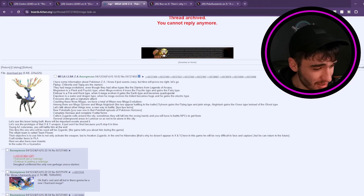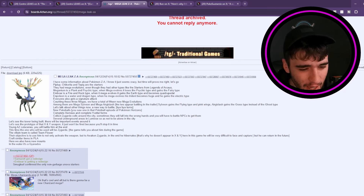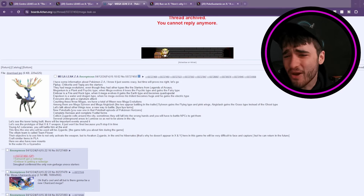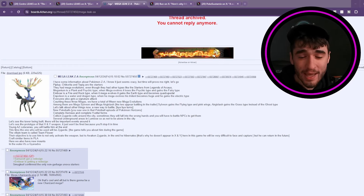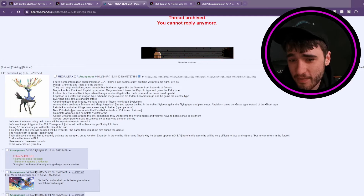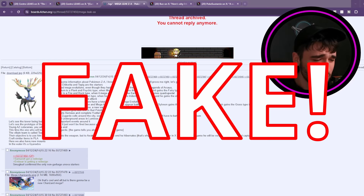This time, the one who will be used will be Zygarde. Their objective is to use him to not only activate the weapon but to awaken Zygarde. In the end, he hibernates — that's why he doesn't appear in X and Y. In this game, he is very difficult to face and capture, but he can return in the future. Craft items similar to Pokemon Legends Arceus. There will be two new mounts in the water — one is Gyarados, and I can't see the other one. To be honest with you, I don't believe that at all. I think that is fake as hell. It had some decent points — like the Zygarde cells idea isn't hard to think of, especially given what they're doing in Pokemon GO with Zygarde cells. I'm going to call this one fake.